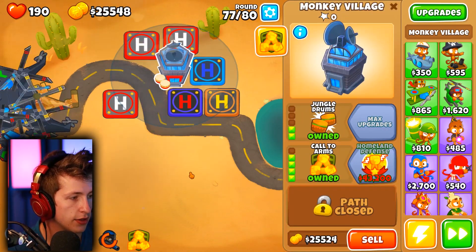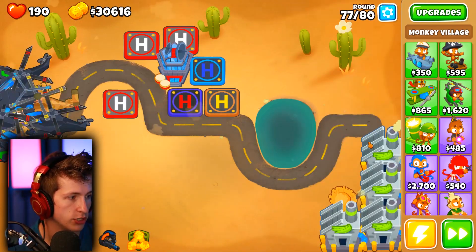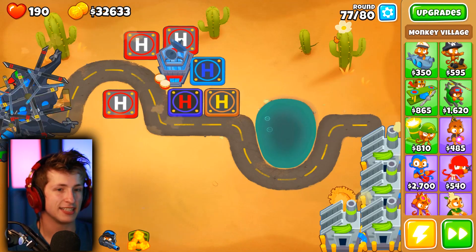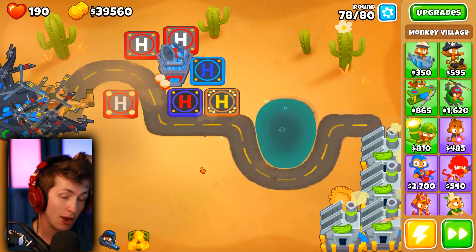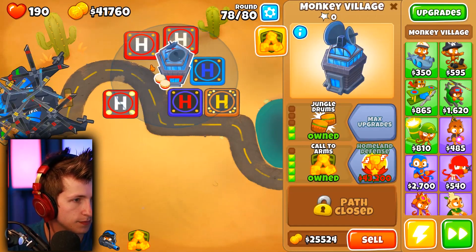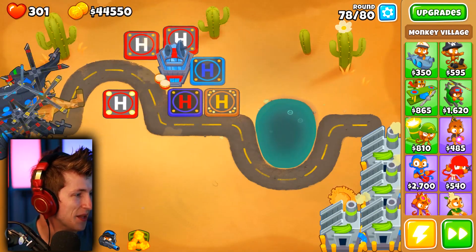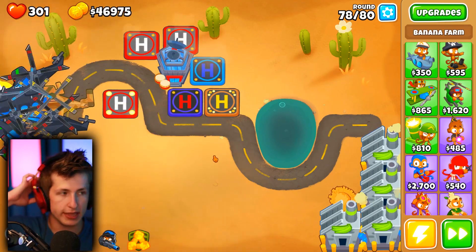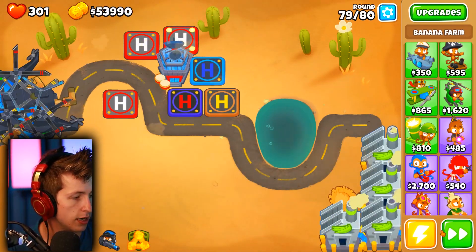We're almost at the last round and I really don't think the ZomG stands a chance against us. These bananas have given us quite a bit of money. Round 77 - they keep sending stuff at us but it can't do anything. I'm going to turn off auto start now because there's only a couple of rounds left, and I want to see how fast we can beat the ZomG. Round 79 done. We're at $55,000, and there's no reason not to get more helicopters.